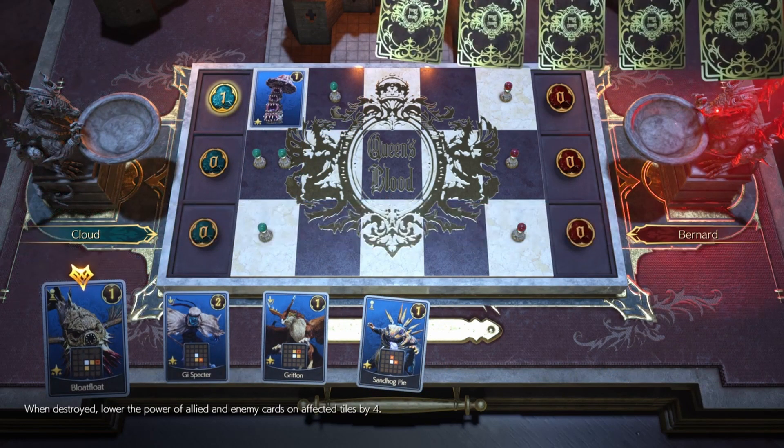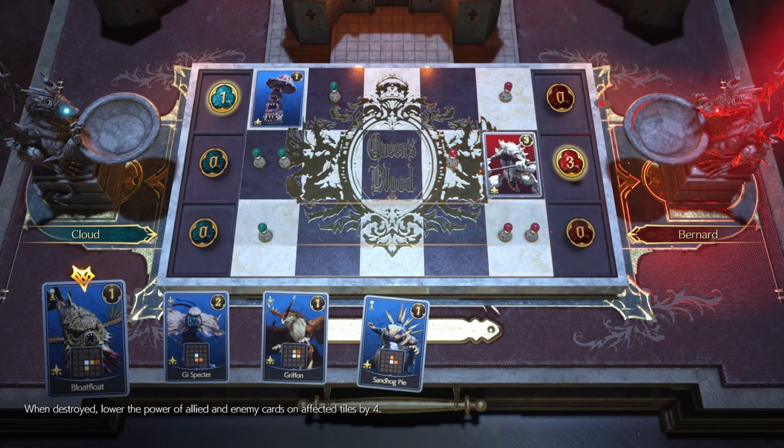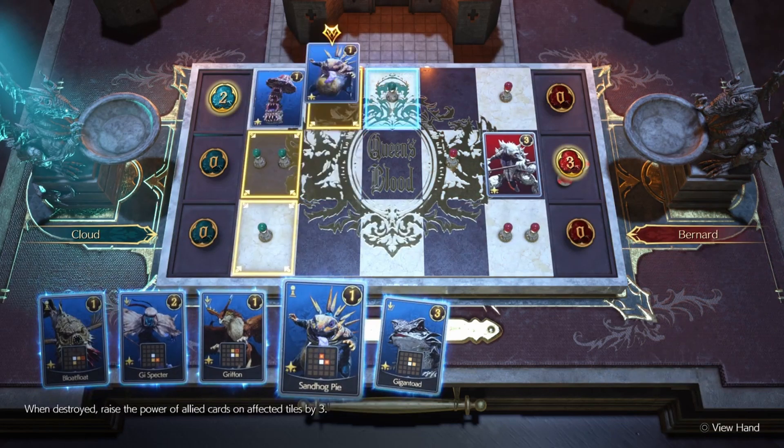Here we're going to set up a two-spot in the middle slot for when we pull a Joker eventually. You always want to have that two-bulb ready for him when he comes out.